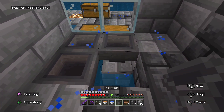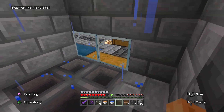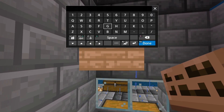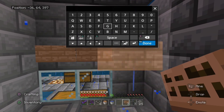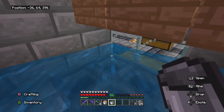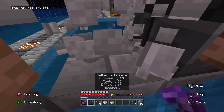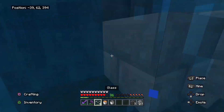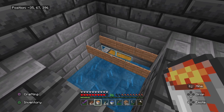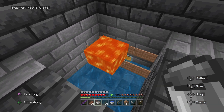In here you want to put down your hoppers. I like putting two here and then another two right here just so that it doesn't get backed up. Now in here what you guys want to do is put down nine signs. Now in this corner right here put down some water. Find your way back to the top. Once you made it to the top, on this middle block place your lava bucket.